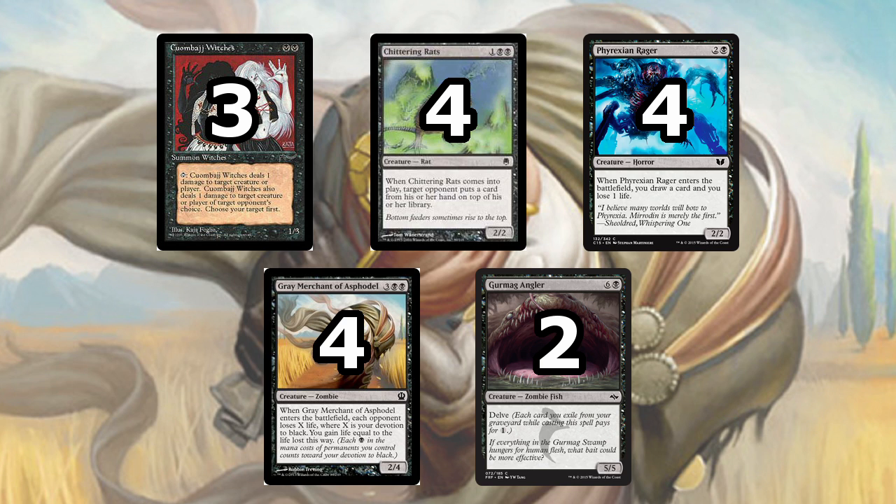To support Gary, we have 3 Cuombajj Witches. They're 2-mana 1/3s with a very interesting ability. You tap it and it deals 1 damage to a target creature or player of your choice, and then your opponent gets to choose one creature or player of their choice to deal the damage to. So it's a symmetrical effect, but you get to decide when to activate it. There are no 1-toughness creatures in the deck, so generally the opponent just chooses to deal the damage to you — basically a ping effect on a 2-mana creature for the cost of 1 life per ping. Occasionally they can target your creatures combined with a removal spell to finish one off or make combat math more difficult, but typically this takes out 1-toughness creatures on the opponent's side.